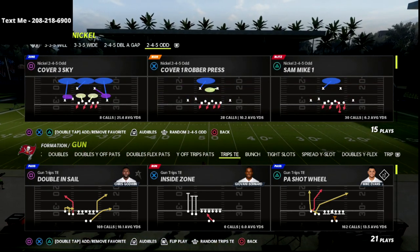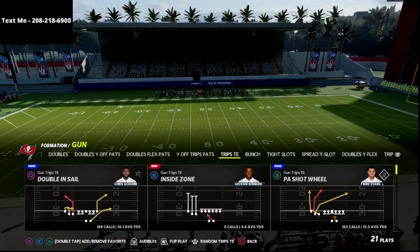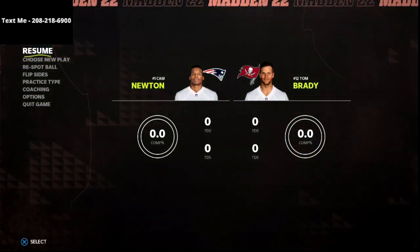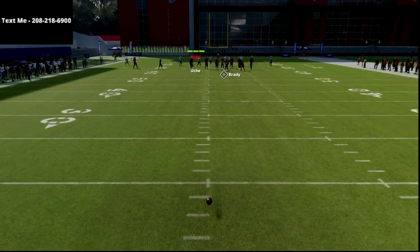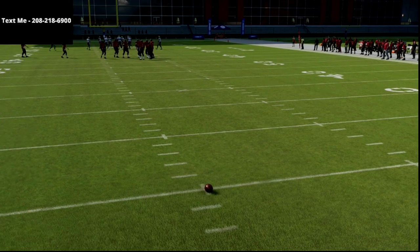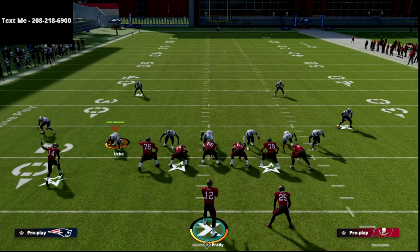Let's jump into the video. I'm super pumped to share this route combo with you, and that is the PA Shot Wheel. I think the PA Shot Wheel is probably the most underrated play in the Trips Tight End formation. Not very many people run it. This used to be a very popular play back in Madden 19, and I think most people sleep on it, especially in this year's game. I'm going to give you two setups today that are going to be absolutely incredible.